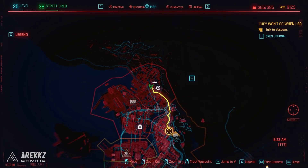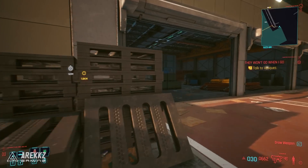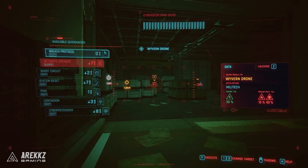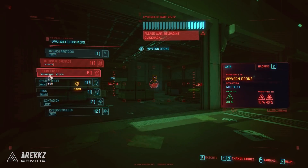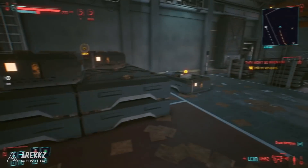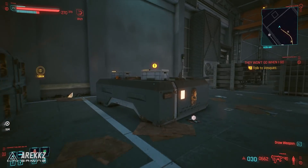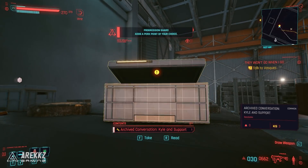For the first location, you want to go to the north side area. In the kind of top middle of the map, there is a warehouse guarded by Wyvern drones. Just kill these drones — if you have the short circuit quick hack, it's very effective at this, or if you have a melee build, you can punch them in the face. You then want to go to the back of the building. There are two boxes with one containing a purple loot item, and this is the first perk shard.